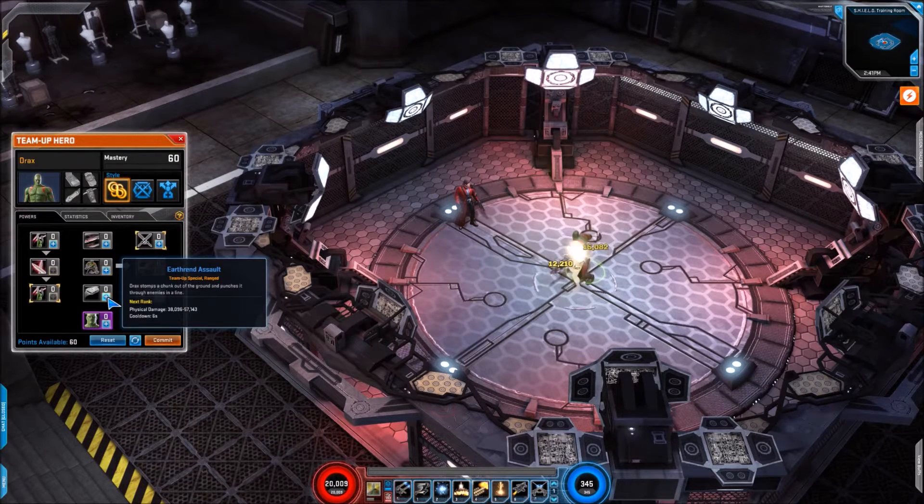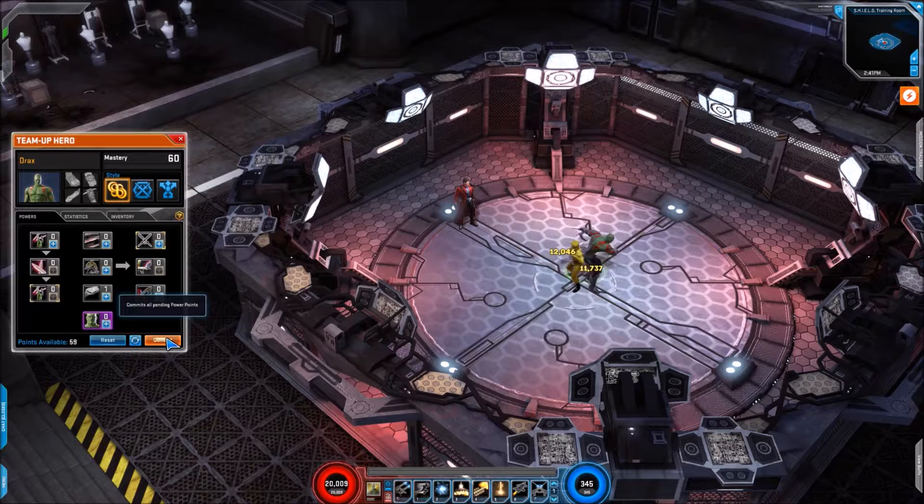Now this one does look quite good — I like the way he punches the Earth here. So you've got Earthrend Assault, which is physical damage with a 6 second cooldown. There we go, that one's quite nice, I do like that.